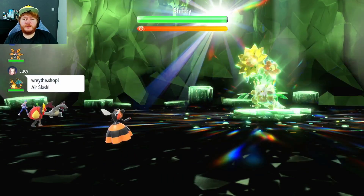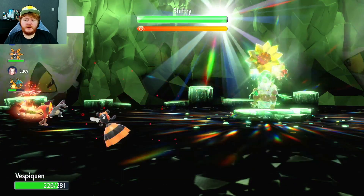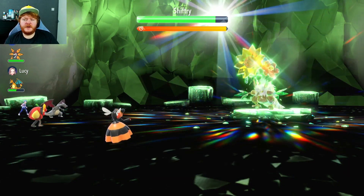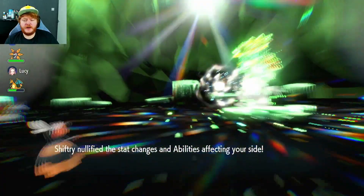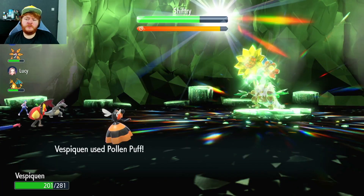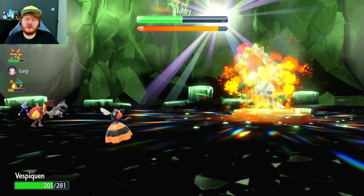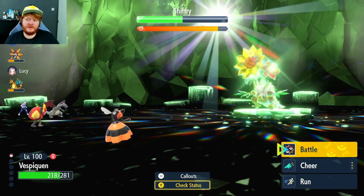The first thing we're going to do is use Lunge because Shiftry is a physical attacker. We do get hit with a Sucker Punch but that's completely fine — just want to lower that Attack for our teammates while they set up. Our team got nullified, that's fine.